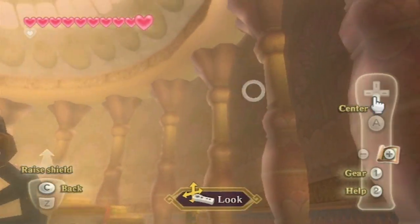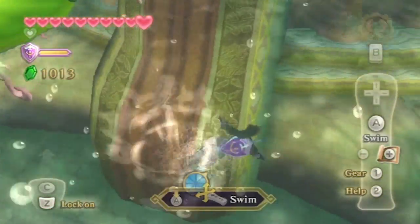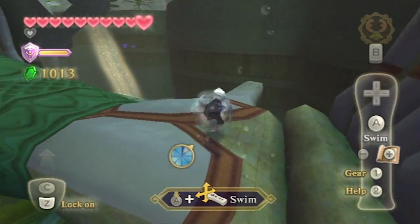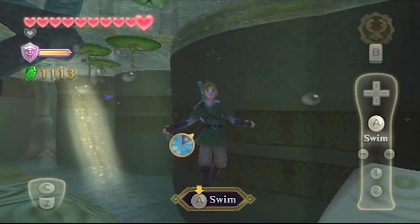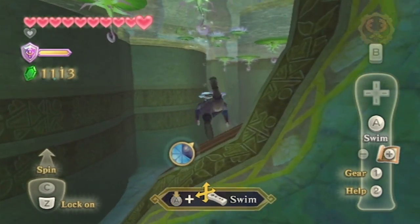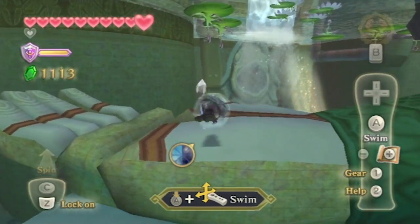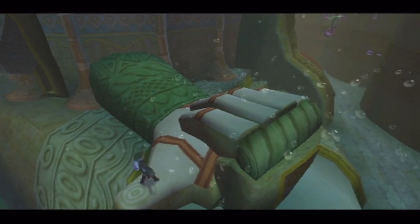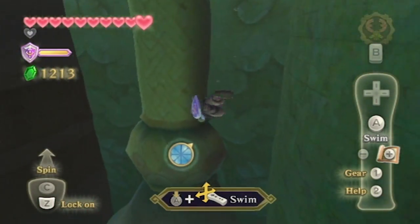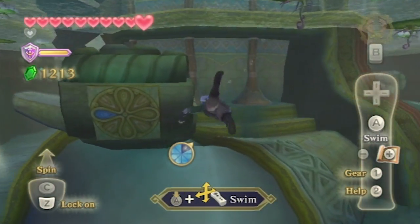First things first, I actually want to go underwater because you can swim into these hands to get this silver ruby. But you don't want to swim slowly, otherwise the hands will grab you. Make sure you do a sprint swim a second or two before you approach the silver ruby. I'm going to do this with the other one as well. Alright, got it.